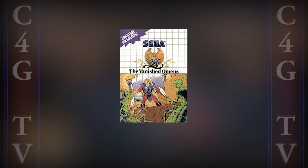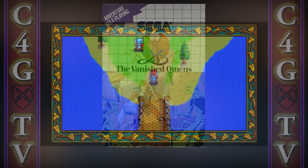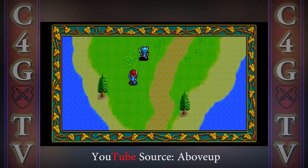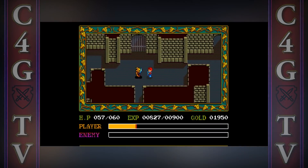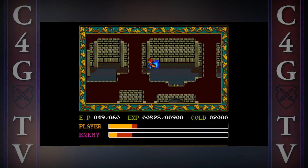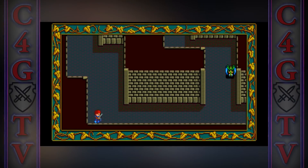The first Ys game came out in 1987 for home computers, NES and Sega Master System. At the time, most RPGs had turn-based combat, but the first Ys game went in a different direction. The combat in this game was described as bump combat — you automatically attack enemies by just walking into them.